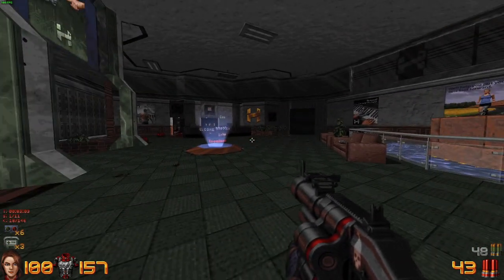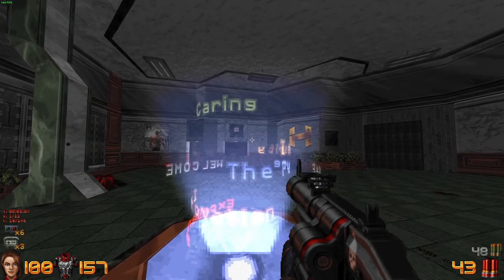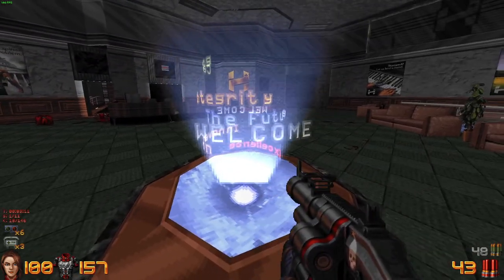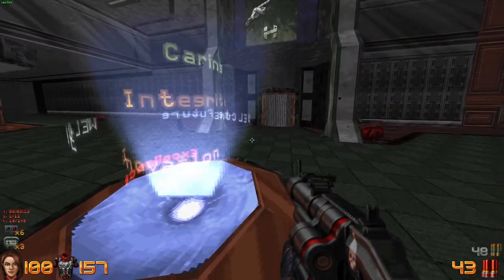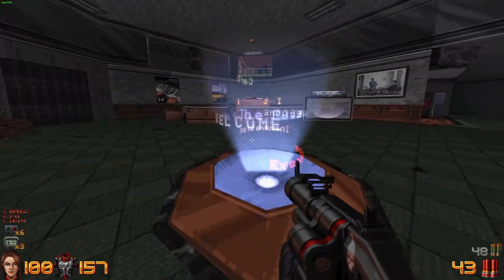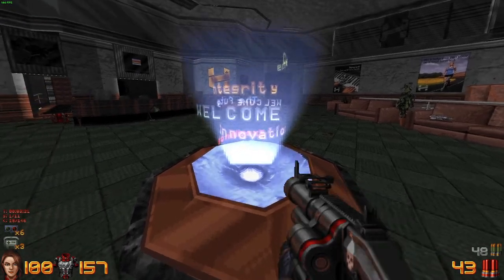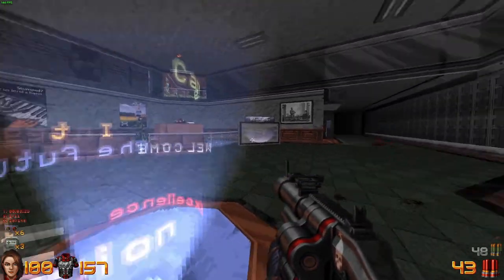There are at least two more secrets to get in this main area here. Caring. Integrity. Welcome the Future. Excellence. And Innovation. I really like this texture — model, whatever it is here. How the text is actually 3D, or at least it looks like it is. Very nice.